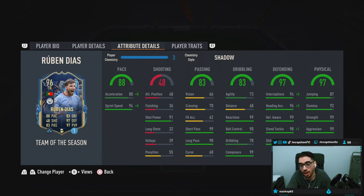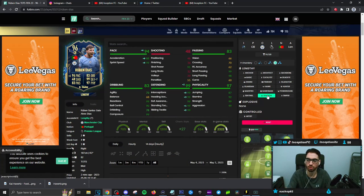Attributes. This card will be on a shadow chemistry style. I know a lot of people will probably give him a catalyst chemistry style — no. I feel like every single time with these types of cards, you want to improve their defense to be perfect. In this game especially, you want it as high as possible. On the shadow chemistry style, this card is going to be working with 88 acceleration and 99 for sprint speed, but he is a lengthy player. So the fact that his sprint speed is already at 99 with an 88 for acceleration should be very good to work with.